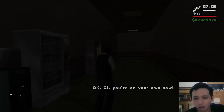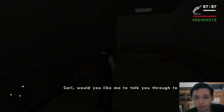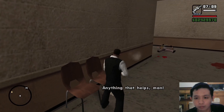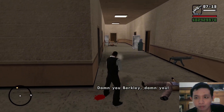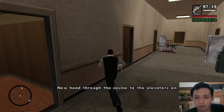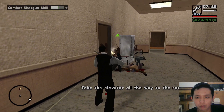Okay CJ, you're on your own now. Time to show these guys who's the boss. Carl, would you like me to talk you through to the roof? Anytime you help, man. Come on, talk to me. Head through the casino to the elevators on the far side — take the elevator all the way to the roof.